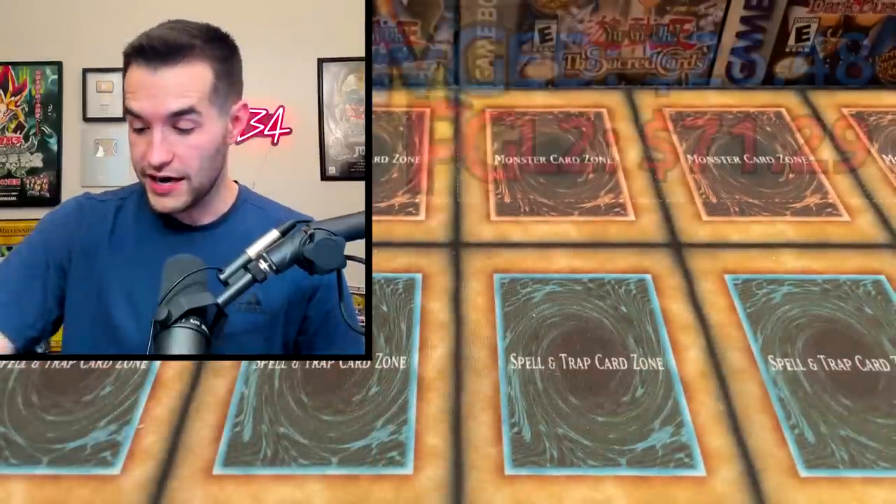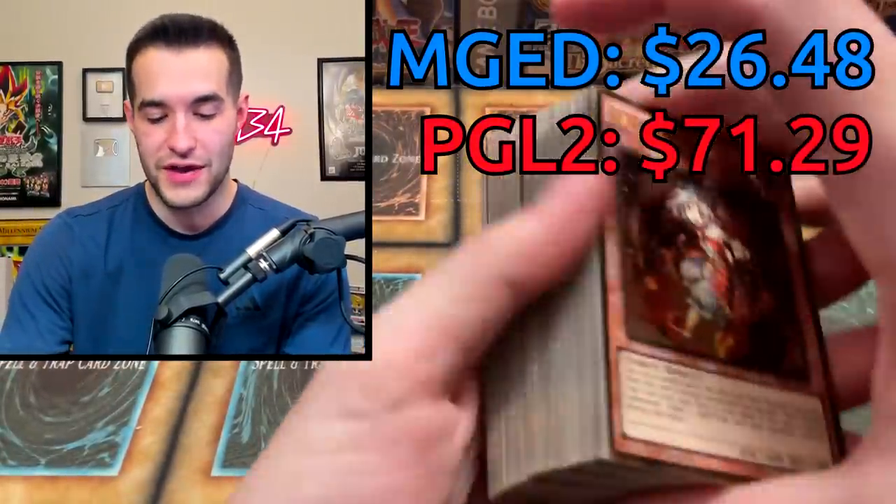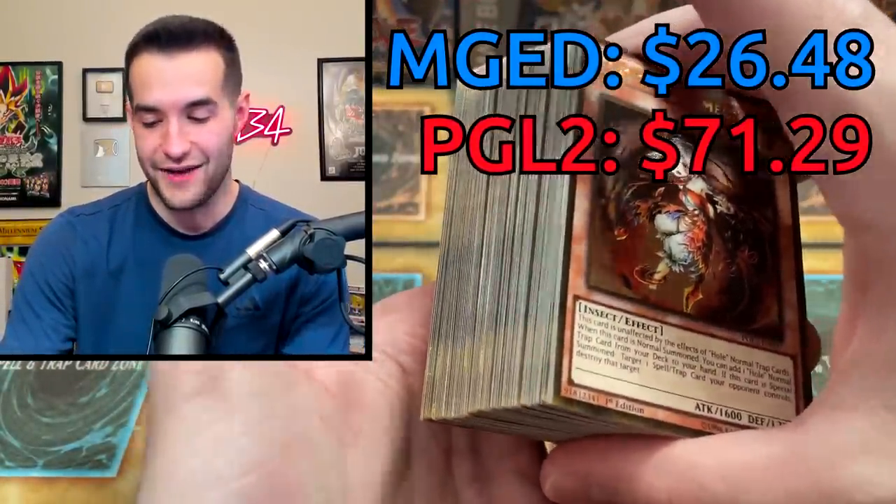Final pack — root for that old school gold or boo it in the comments. Blackwing Pinaki, parallel Twister, Smashing Ground — really nice print of that — Pot of Duality, aka Pot of Awesome, beautiful, and Trap Trick Mermail. That was a pretty nice opening. The cool part is when you get done and it's just a bunch of gold on the side — I really like that. If you guys enjoyed this video, make sure to subscribe to the channel and let me know in the comments what you thought.